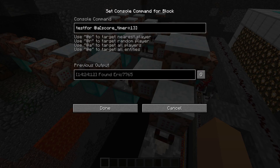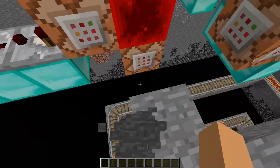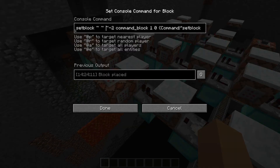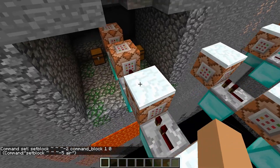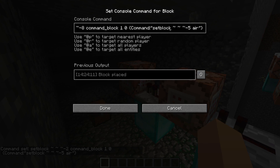When you die, there's a score timer — timer is just time since death — with a maximum of 13. Then it sets this block right here to air, because it's normally a redstone block. It teleports you back, and you need a start scoreboard minimum of 0 to be teleported back to the starting area. Over here it uses set block with a command block, data value 0, and sets the command to set block air. It then sets your start to 0 and your time to 0.